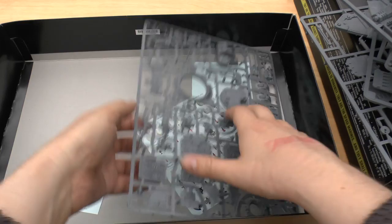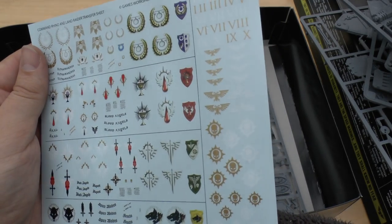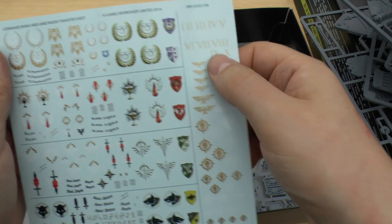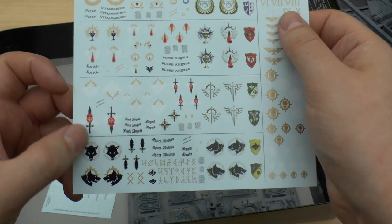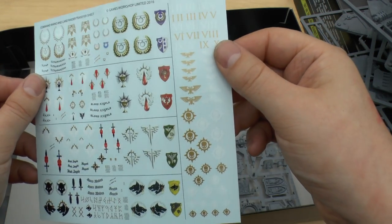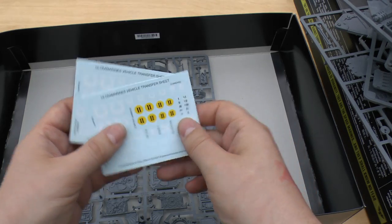You get the transfer sheet — the Command Rhino and Land Raider transfer sheet. This is the new thing they've included. I like those Imperial Eagles; I might actually use them on Titans. You've got Blood Angels, Dark Angels, Space Wolves and Ultramarines — no Imperial Fists, no love for them. And then you get two vehicle transfer sheets.